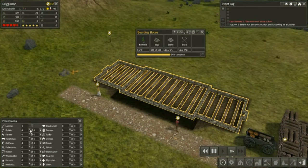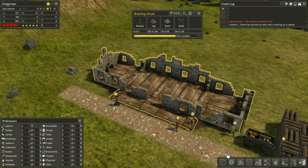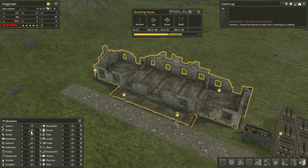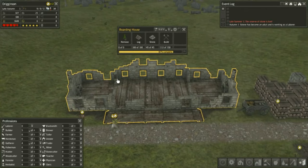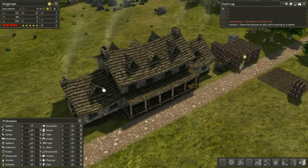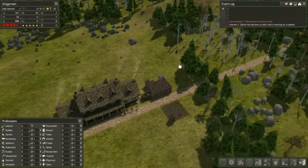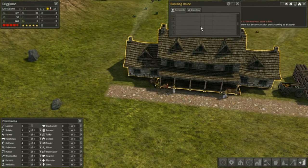We have another laborer - let's get all of them on that. One of our kids became an adult. We don't have an early winter, which is good. We're doing pretty good - could be worse. Our people have a house. It still says we have two homes - oh nevermind, they moved in. We have ourselves a townhouse - literally the whole town lives in the house.